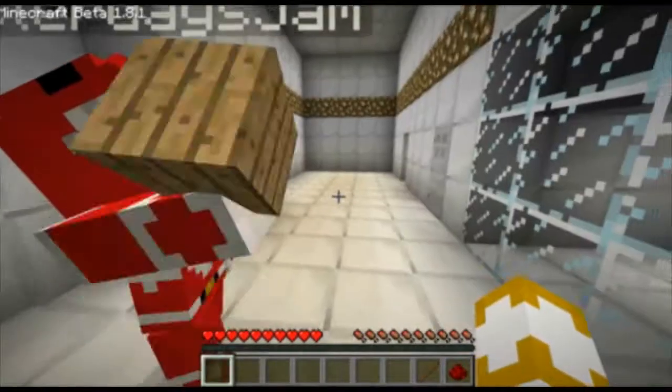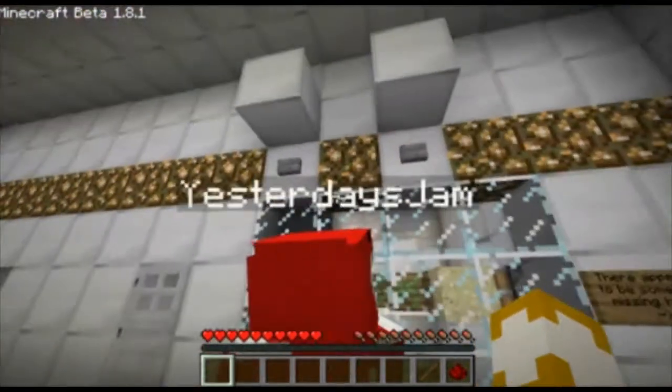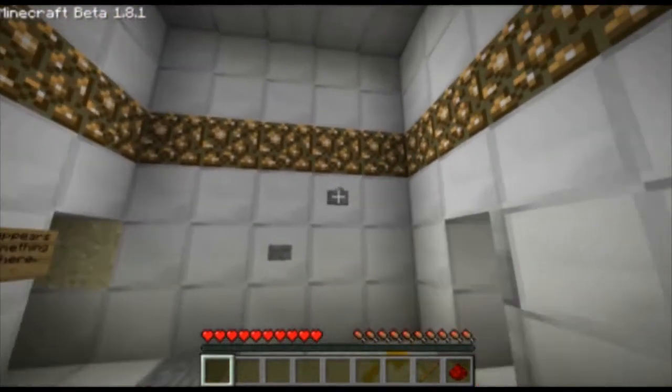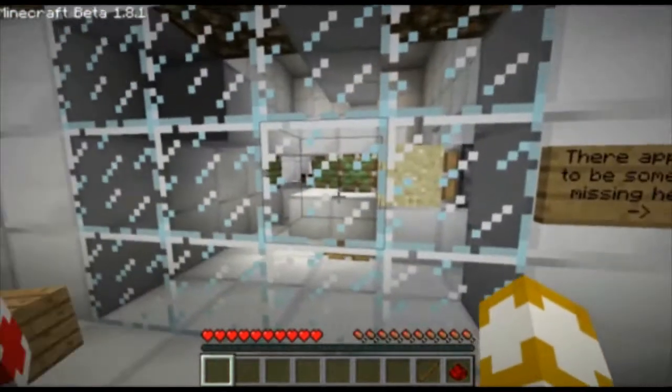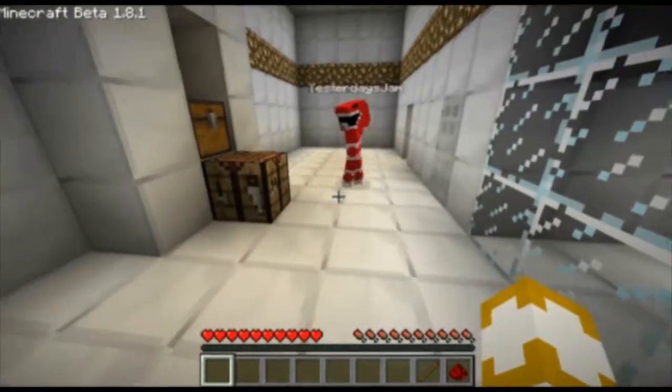Well, you're going to have to make a crafting table. You can't make a sticky piston without a crafting table. But I can do that. One, two, three, four. Ho-ho! Now I build a piston. Boom. How do I make a piston?